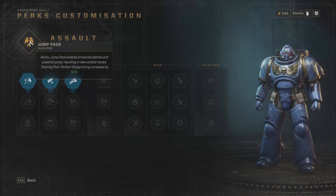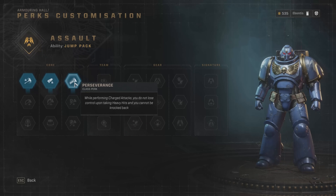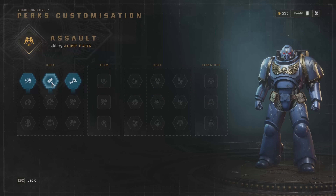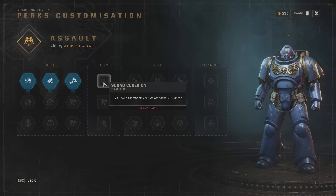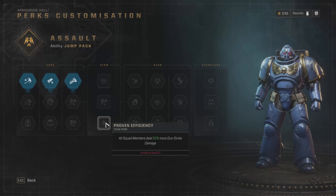You can get gun strikes and things of that nature. When looking at perks, consider how you contribute to your team and what your big signature moves are. There's a perk where while performing charge attacks you do not lose control — that's your big hammer attack. Secondary weapon damage increase isn't bad. For team synergy, all squad members' abilities recharge 10% faster is decent but not a game-changer. All squad members deal 20% more melee damage against terminus-level enemies is situational. The best team perk is all squad members deal 50% more gun strike damage — especially if your group does a lot of dodging with block-type melee weapons.